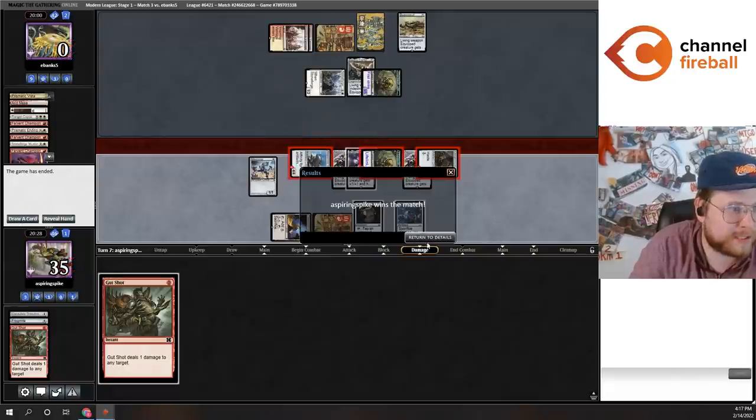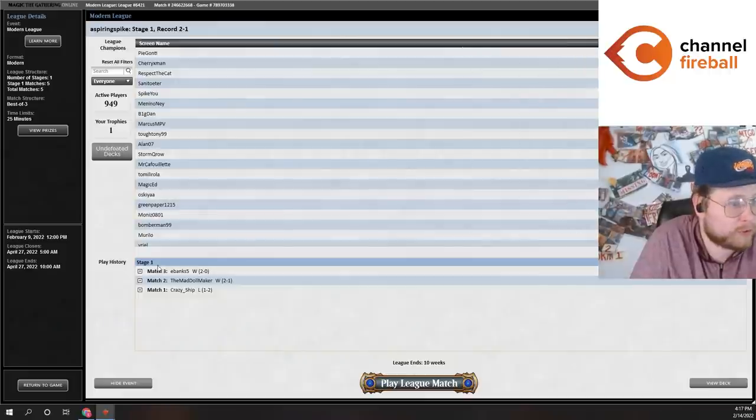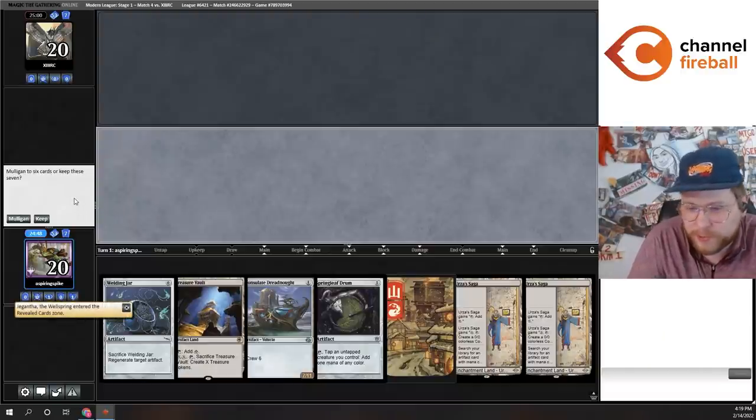Definitely a little bit of misplay on that board state for my opponent. This has been a super fast league so far — 2-1. Having some really fun, really interesting games. Let's see if we can continue that the rest of the league. I think this is the first die roll we've won this league, which is definitely something the affinity deck is really interested in doing.